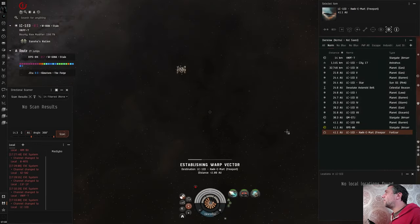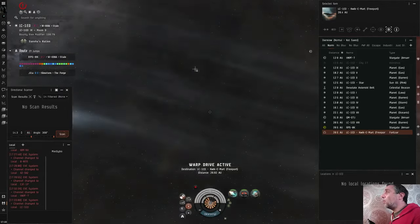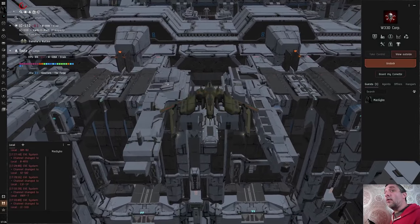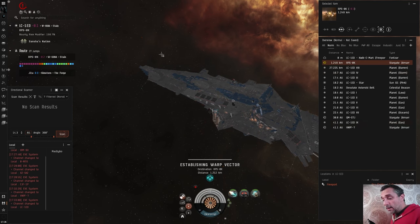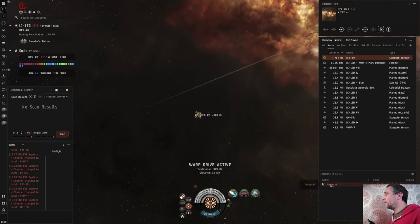We actually do have a free port here. A free port is a player-owned structure that's open to everyone, as I mentioned before. The reason I know it's a free port is because I can see it on my overview when I'm not on grid with it. That's fantastic — if you need to tether to repair your shield, dock up to repair, be safe, or log off — mark that free port. Even though you can see it on the overview, if I'm looking at locations from a couple of systems away I can easily see that it's there.